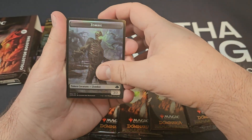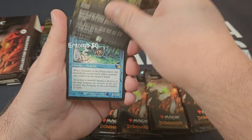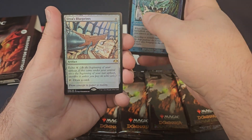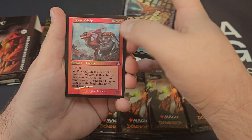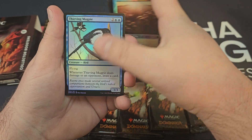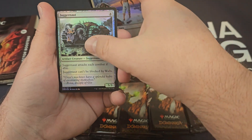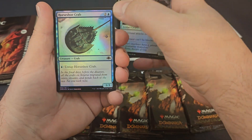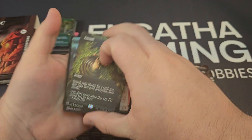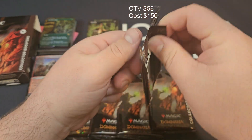Wonderful Zombie. Cryptic Gateway. Denizen of the Deep — that's expensive. Urza's Blueprint. Dragon Whelp. Mindstorm. Floodgate — open the floodgate! Pacifism. Juggernaut. That's pack one done.